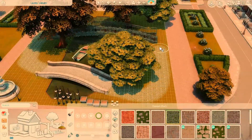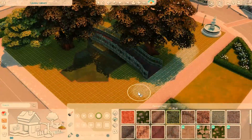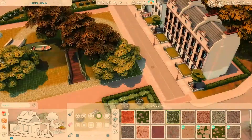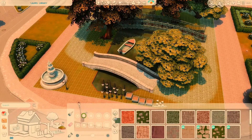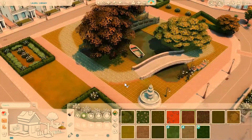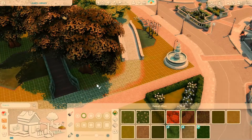It's called Pebble Pond Park because there's a pond in the center, but the 'pebble' part comes from the pathway, which looks like a bunch of pebbles. That's where the name comes from — Pebble Pond Park. Say that three times fast!